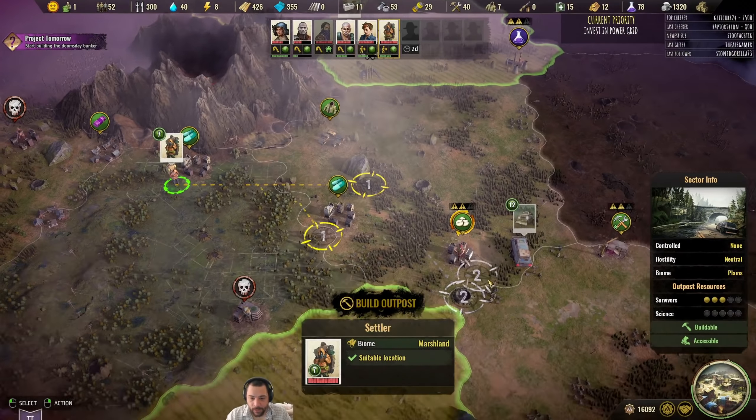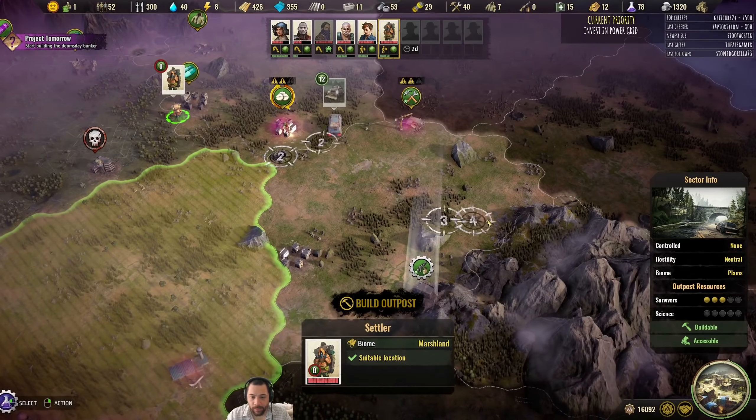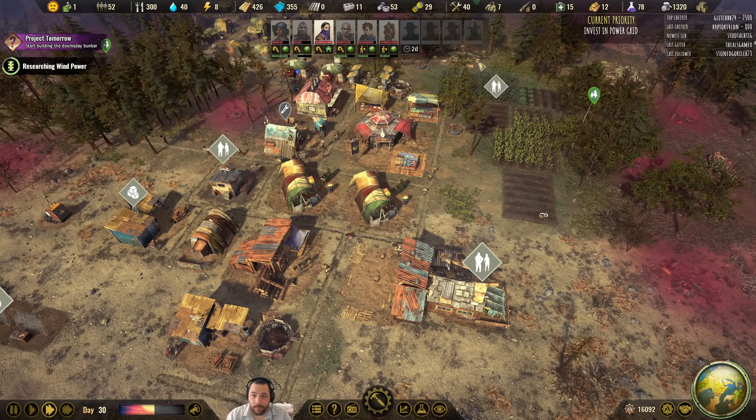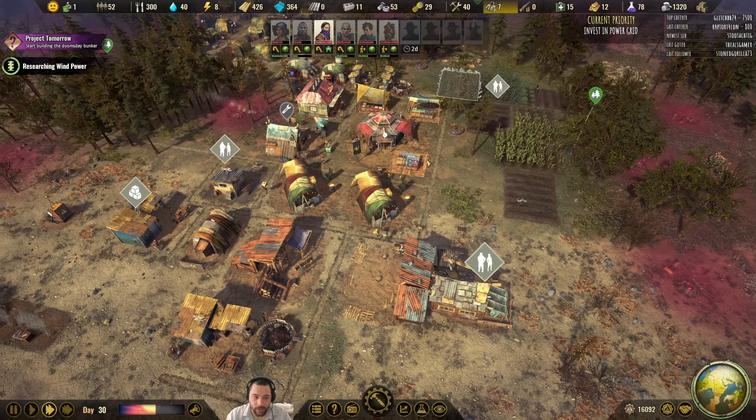This settler is only 12 hours away from being able to create a scavenger outpost for automatic rifles. Being able to supply automatic rifles to our colony is why I felt very comfortable selling those shotguns.